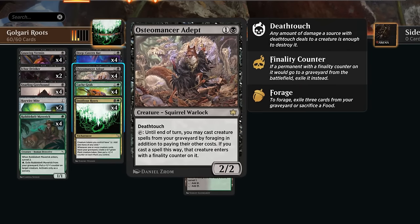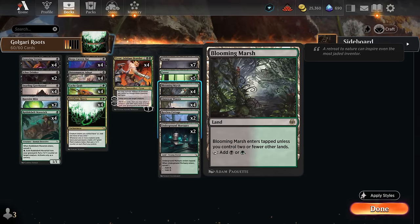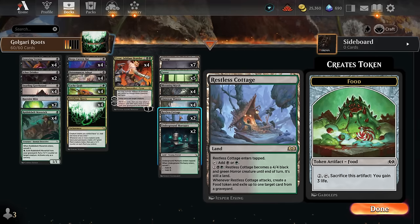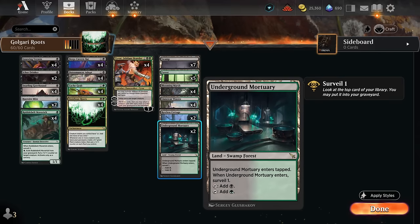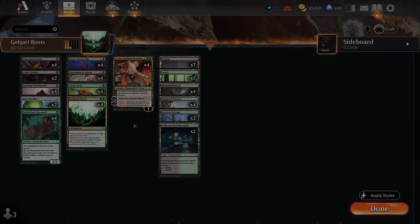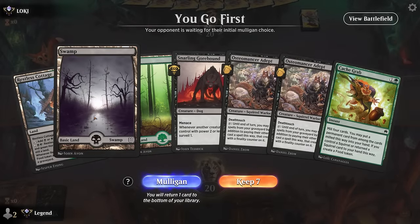We cannot get Insidious Roots or Tyvar back with Osteomancer, whereas our other creatures are easily recoverable. The manabase has lots of Black-Green dual lands — Blooming Marsh, Lush Lands — and we're trying out two copies of Restless Cottage, which can also trigger Insidious Roots if it attacks and exiles a creature from our own graveyard. The Mortuary surveil land also helps fill the graveyard. Plenty of basics round it out. That's our deck — now let's jump into some games and see how it does.